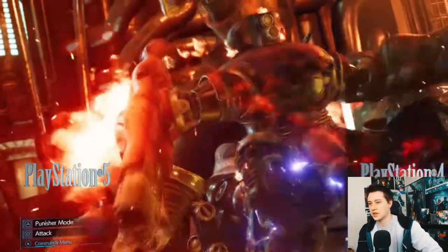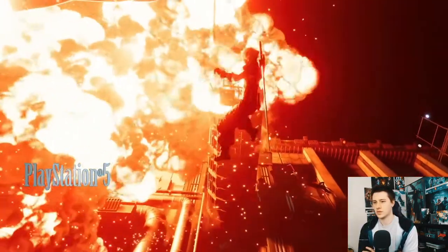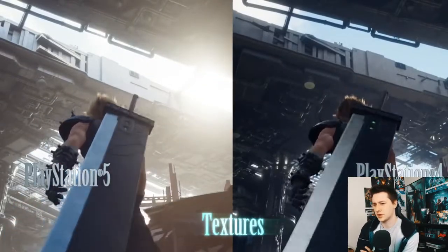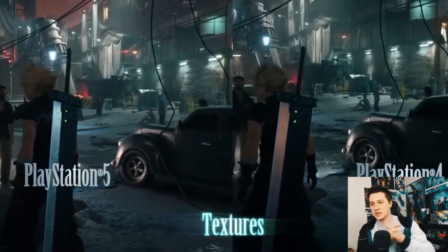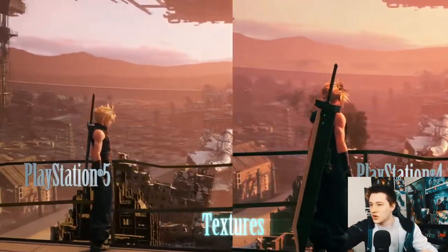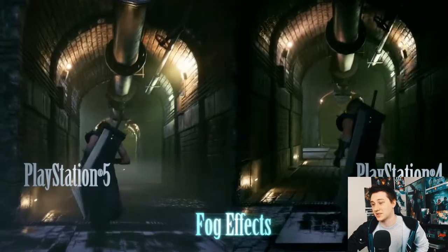They're showing more stuff like the Guard Scorpion battle. You can clearly see a difference — the textures are way, way better. One thing I noticed is that when you're climbing the plate to get to Shinra HQ to rescue Aerith, all of this is rendered now. It's not just an image in the background — all that background stuff is rendered, not just a low resolution image.